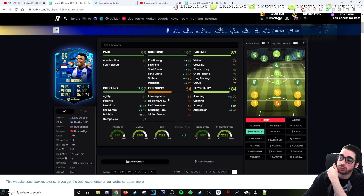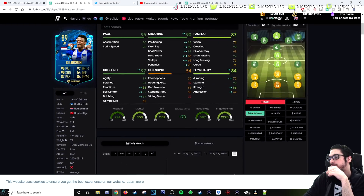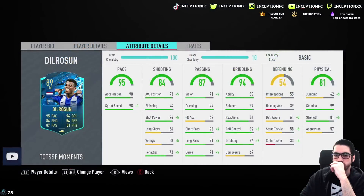If you give him a marksman, I don't even know what you would give him — a basic, the finisher, Deadeye? In my opinion, I feel like the balance is already good enough. With the sniper chemistry style, that balance increase is not going to be completely significant, but maybe with the composure boost it would be a little, because you still have the 94 shot power. It's definitely a concept card for sure.